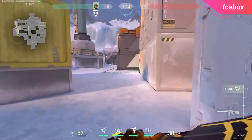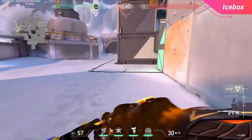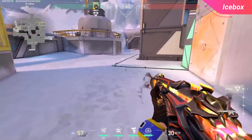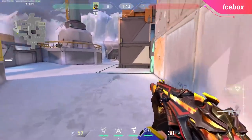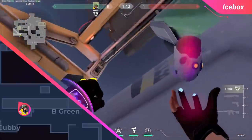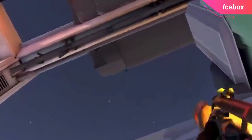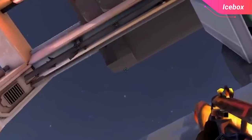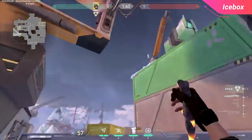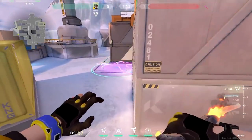Moving on to B site, the nano swarm lineups are a little bit more difficult to find. The default plant location for B site is anywhere on the closest corner of the plant area that attackers can reach, because Sage is going to wall it off and it's so difficult to plant anywhere else. For your lineup, drop back to the boxes outside of the cargo box in A main and look straight up to the generator above you. There's an area on the bottom edge of this generator that has a dented corner — right where that line goes from being straight to crooked is exactly where you want your cursor. A default left click lands perfectly on default to stop the defuse, even though it does take a little bit of time to land.